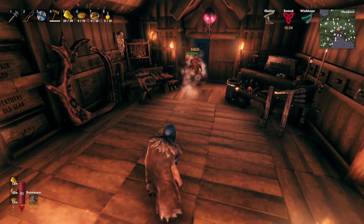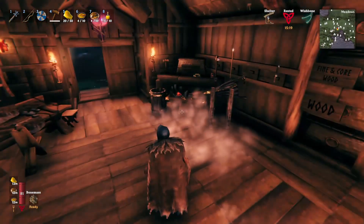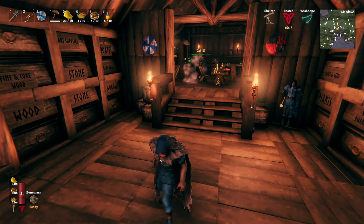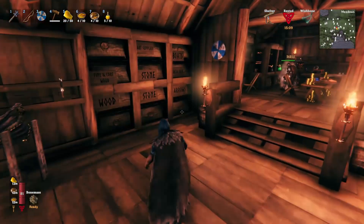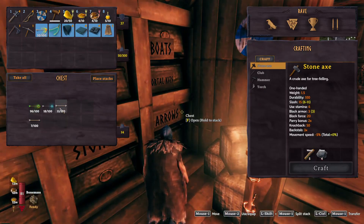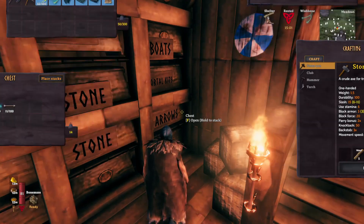Did you leave your hammer behind? There's one on the potion chest. I didn't mean to leave my hammer behind, but I very well may have. I just threw a couple extra frost-resistance potions in there. That is indeed my hammer. Oh, I'm low on arrows — I need to make more arrows soon. I'm also low on arrows.